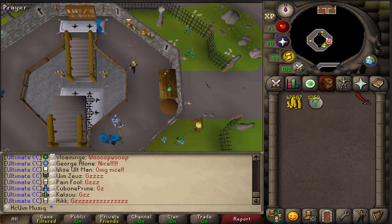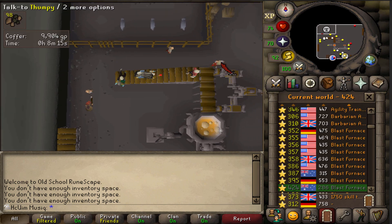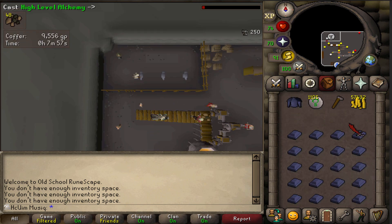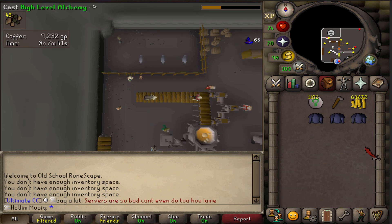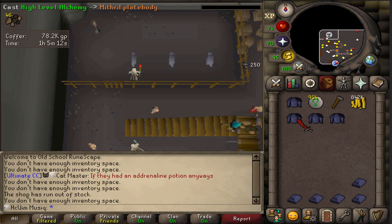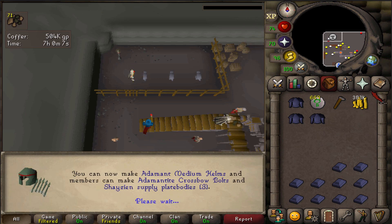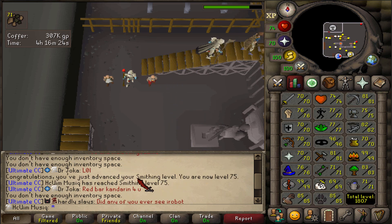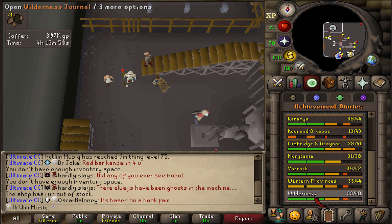I went and bought 1,250 nature runes, because that's how many mithril platebodies I'm going to be making at Blast Furnace. That was 75 Smithing - you can still see it in the chat. That is a hard diary requirement for both the Wilderness diary and the Kandarin diary.